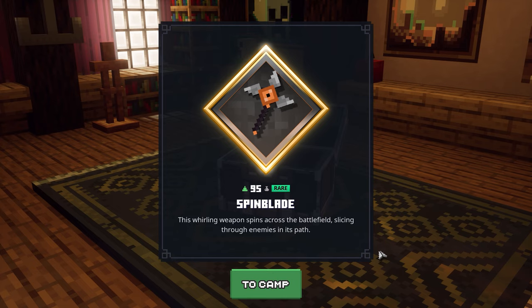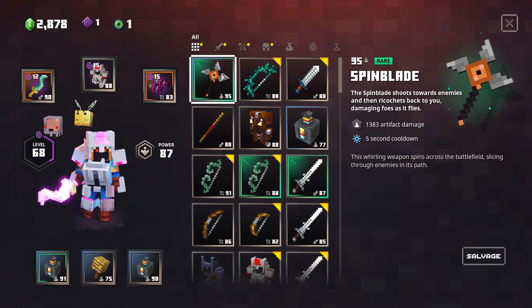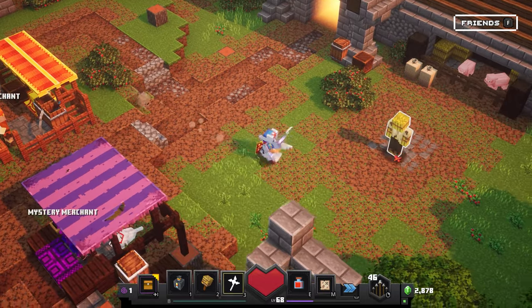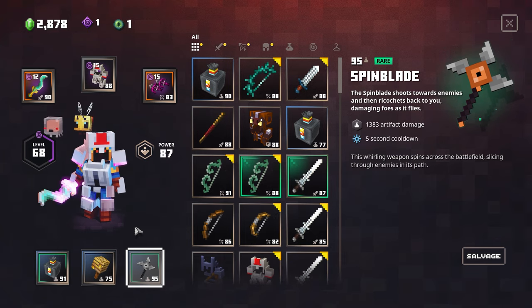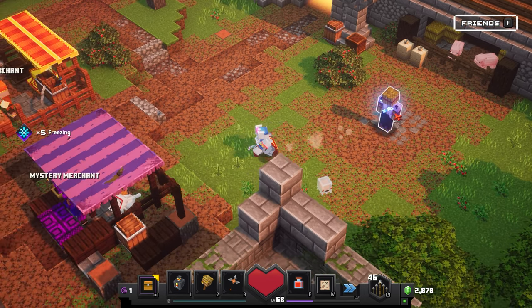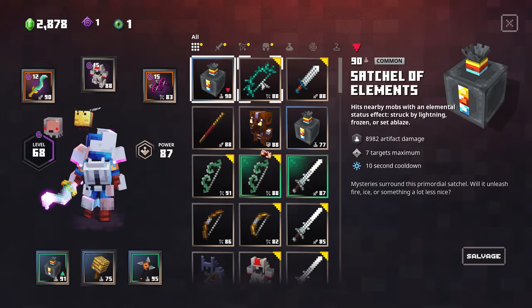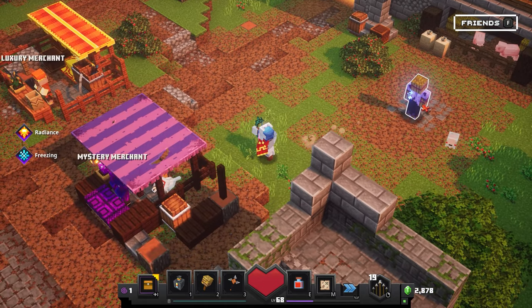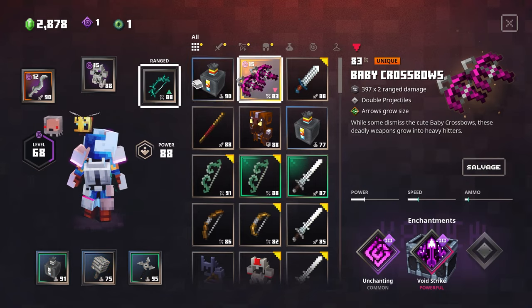Level 95 rare Spin Blade! 'This whirling weapon spins across the battlefield, slicing through enemies in its path.' Sounds really good. Oh wait, it's an artifact — 1,383 artifact damage. I thought it was a melee weapon. Makes sense from the description — it spins across like a boomerang. 1,383 artifact damage going out, and another 1,383 when it comes back, so effectively double damage. We also got the Twisting Vine Bow — 509 to 1,272 range damage with a Poison Trail enchantment, which is like Poison Cloud but leaves a path from you to where the arrow lands. Love that strategic option.